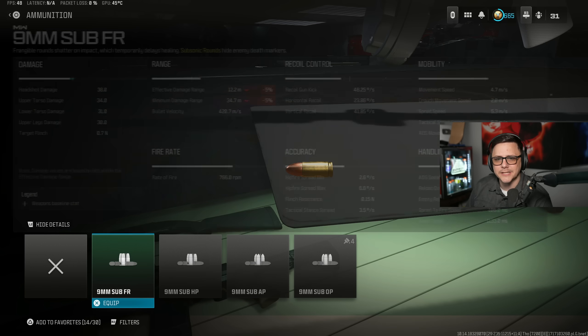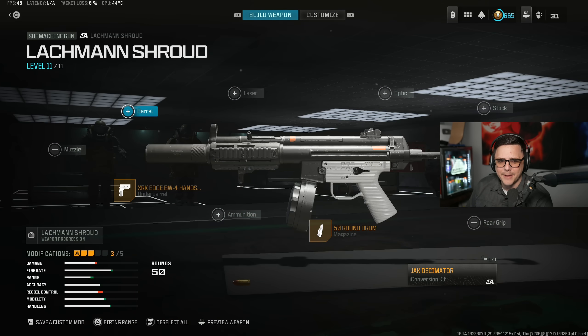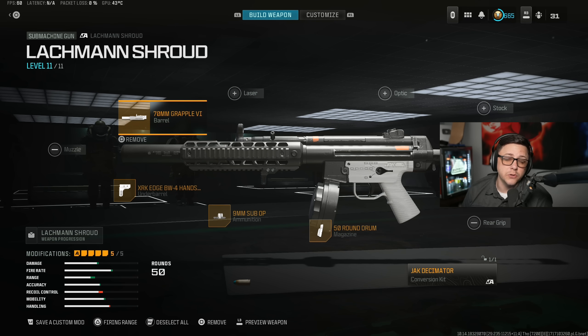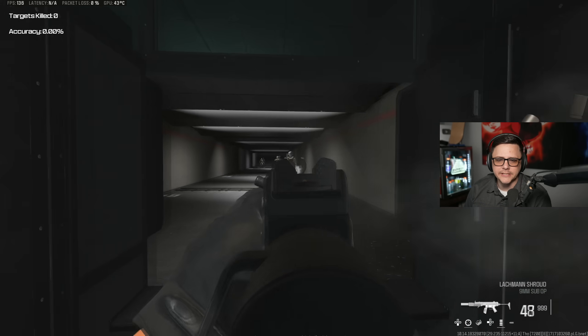The MW2 attachments are pretty restrictive and tend to suck, so it kind of limits what we're able to do here. The bullet velocity is not great — we can't make it better there. We can only make it better here, but that's going to slow it down in other areas. We can go up to 14 meters with that TTK, so that's the other thing that holds it back. If you're able to use all MW3 attachments, you'd probably be better off.